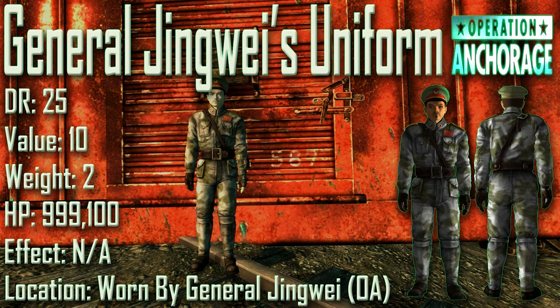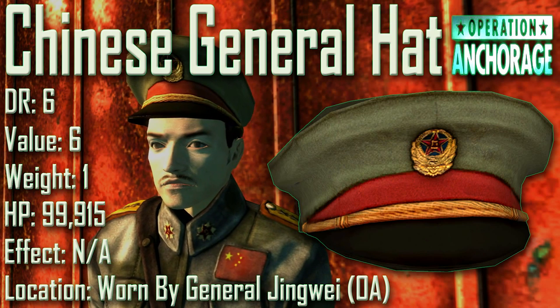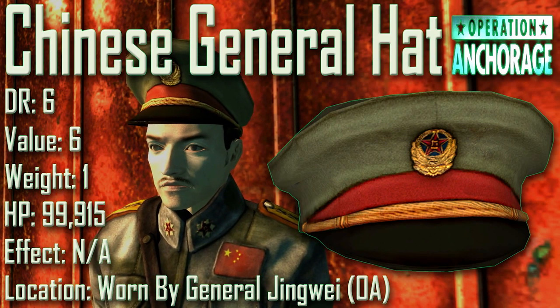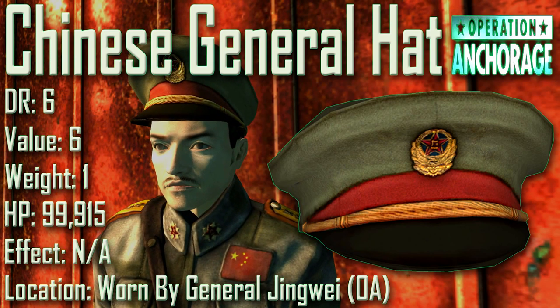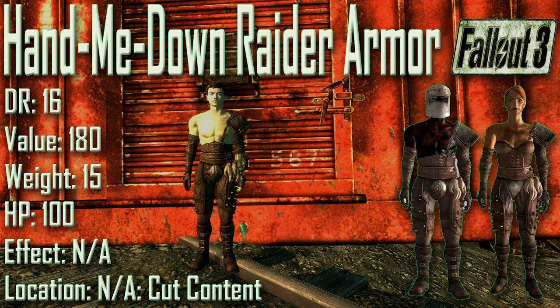Next up we have General Jingwei's Uniform with a damage resistance of 25, a value of 10, a weight of 2, and item health of 999,100. Effects are not applicable. The other half of the set is the Chinese General Hat with a damage resistance of 6, a value of 6, a weight of 1, and item health of 99,915. Both pieces can be seen worn by General Jingwei in the Operation Anchorage simulation. The uniform is a reskin of the dirty Chinese jumpsuit, offering significantly higher damage resistance, and has the best weight-to-damage resistance ratio in the game.